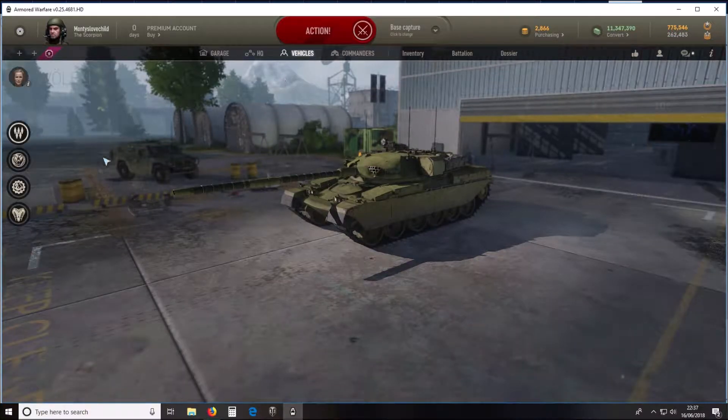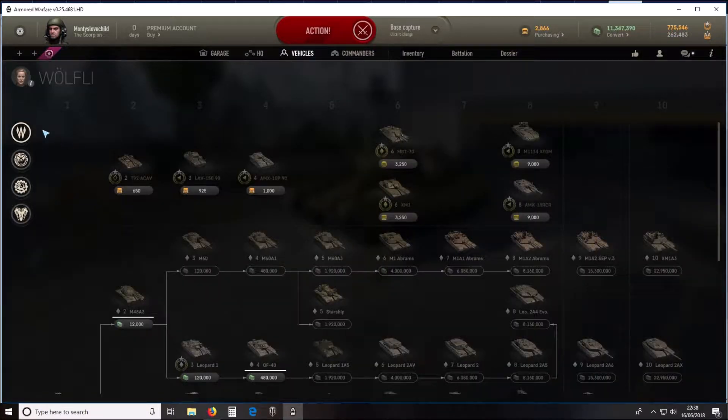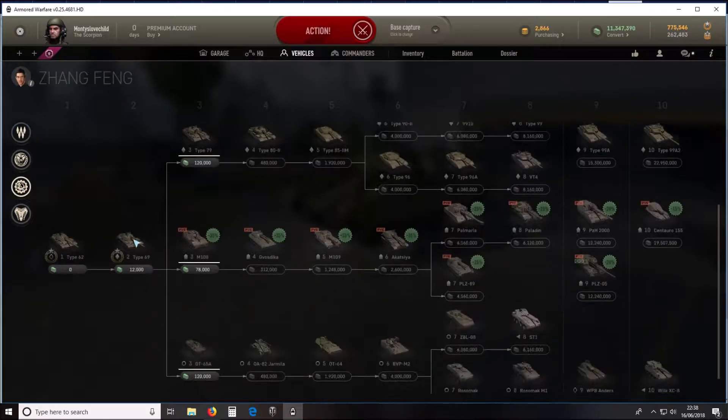On the vehicles, we don't get country lines to grind up — instead we get dealers. For example we've got Sophie Wolfie and Marat Shiskin; there are four of those and each has different types of tanks for you to grind your way up through.